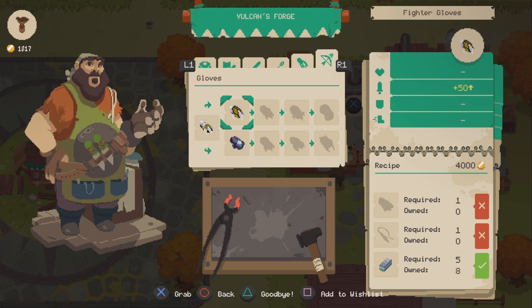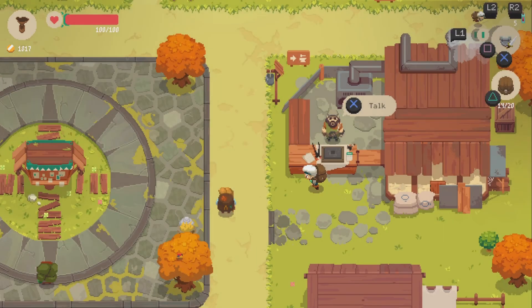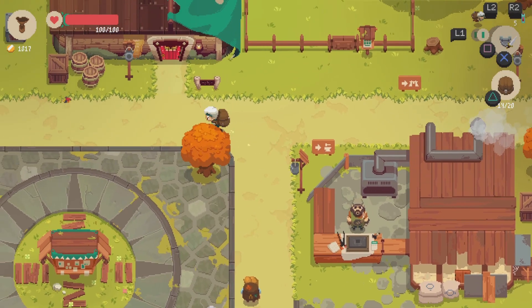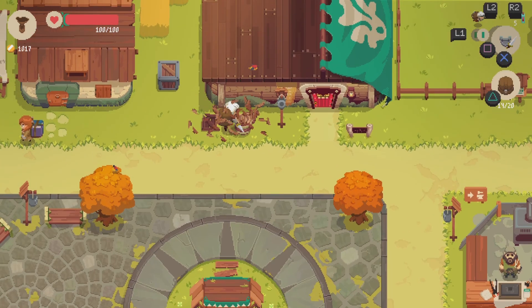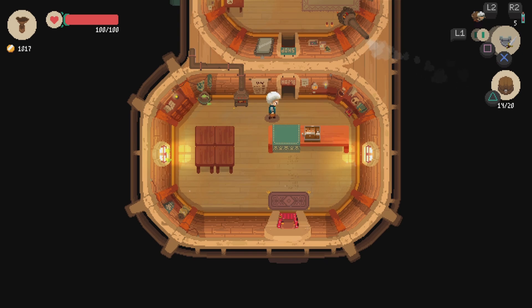For the bow I need one of those little rocks — foundry stones, rock stones, whatever they're called. Either way, we haven't gotten any of those things, so it is what it is.